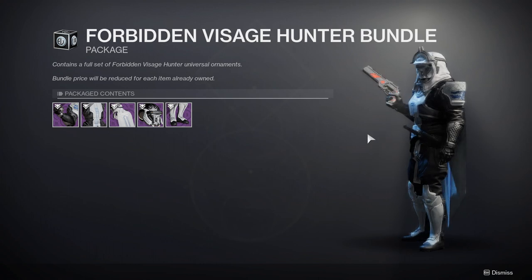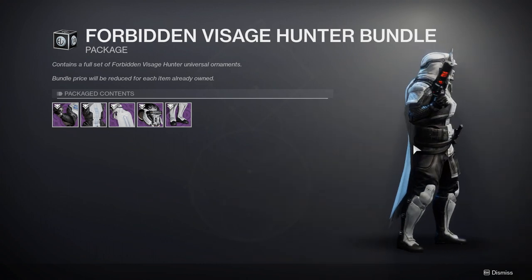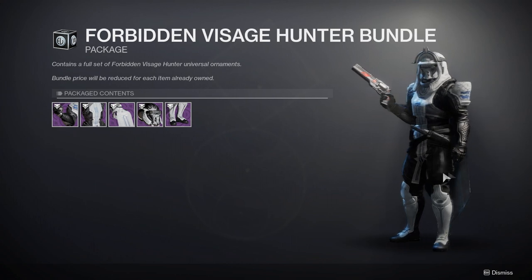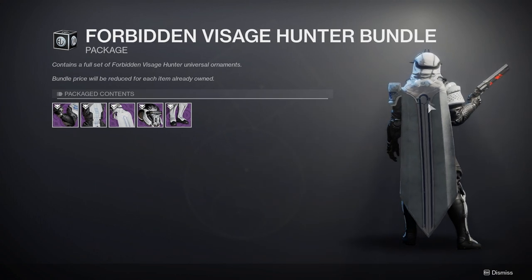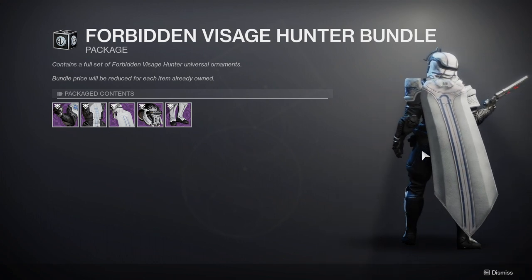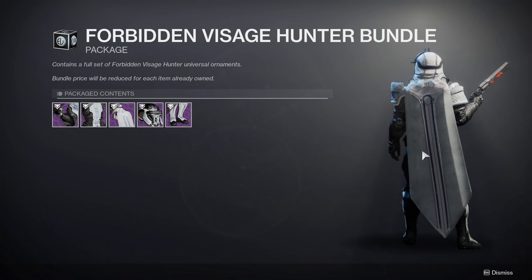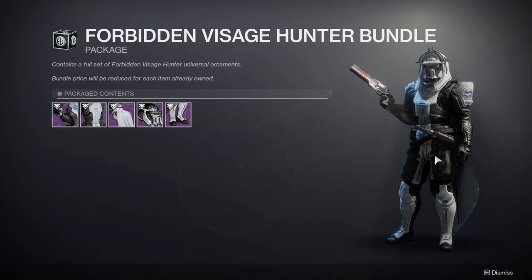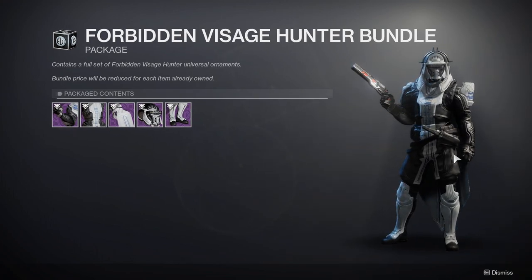First off, we see the hunter armor which looks fire, it looks so good. Also, if you guys remember, Bungie did say they weren't going to release anything related to the season, and if you guys saw in the back of the cloak, that is the insignia for Season of the Forge, so that's really cool.